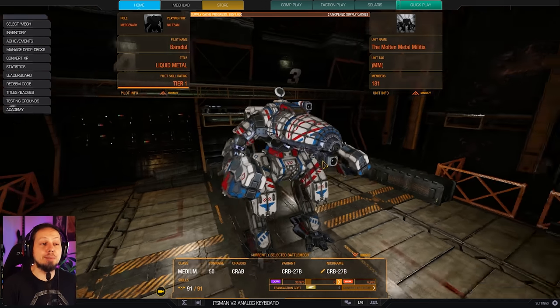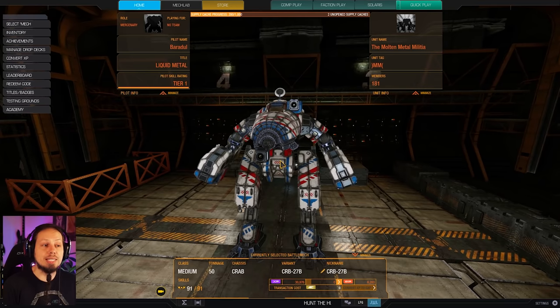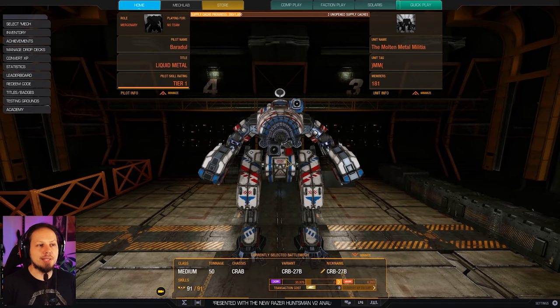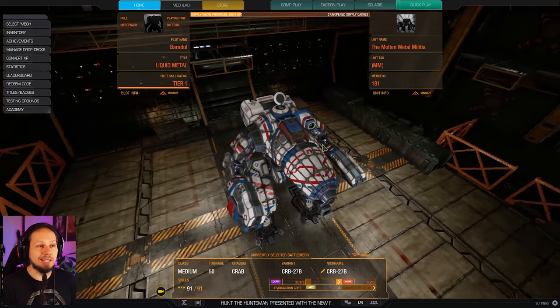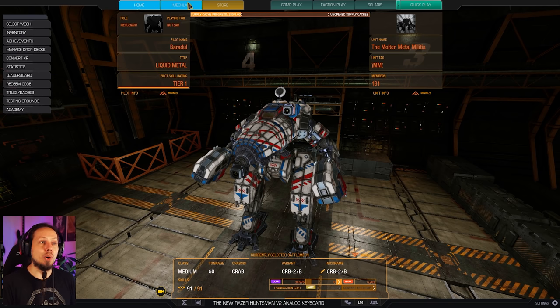This mech is very interesting because it's a 50-ton Inner Sphere mech that has a good chunk of energy hardpoints. We are taking the 27B today that has six of them for a nice classic laser vomit. Also, the hitboxes of the mech are great because when you look at it from the front and ignore the arms, it's very narrow. That means you can splash damage quite nicely and enemies have a harder time hitting you. I really like the Crab — it's kind of a squat little mech, kind of a mini tank if you want.